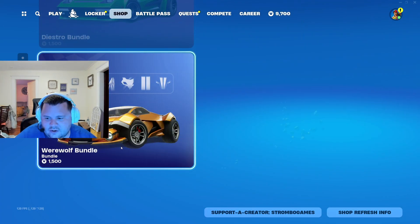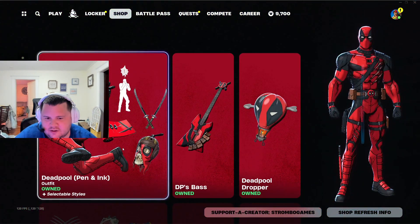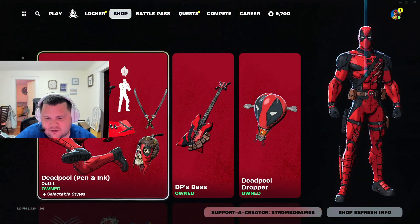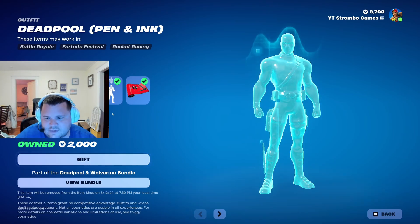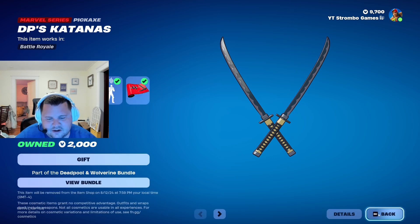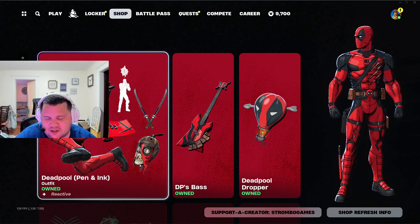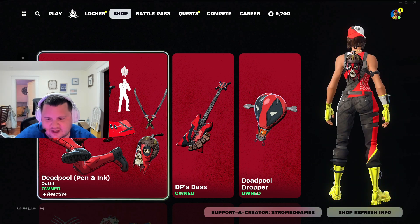Then we got the Diestro bundle, werewolf bundle, and you can get the Deadpool and Wolverine bundle — that's what I got. These katanas right here are pretty sweet. Highly recommend them; they're just like Leo's katanas with the motion effect and everything like that.